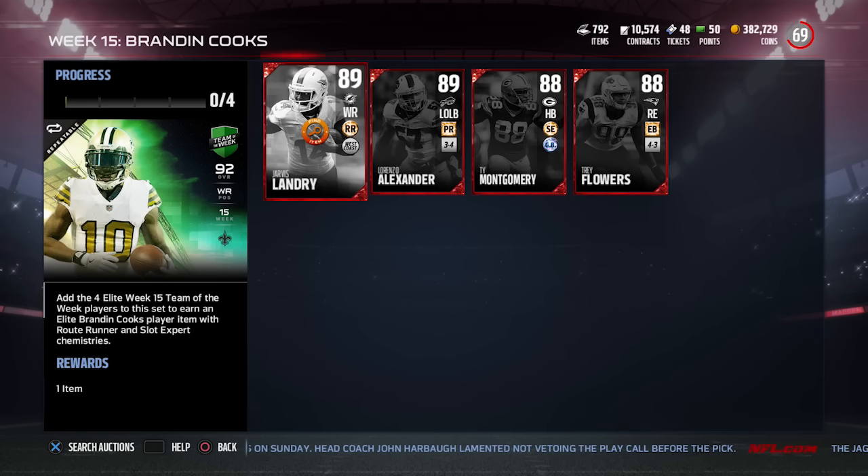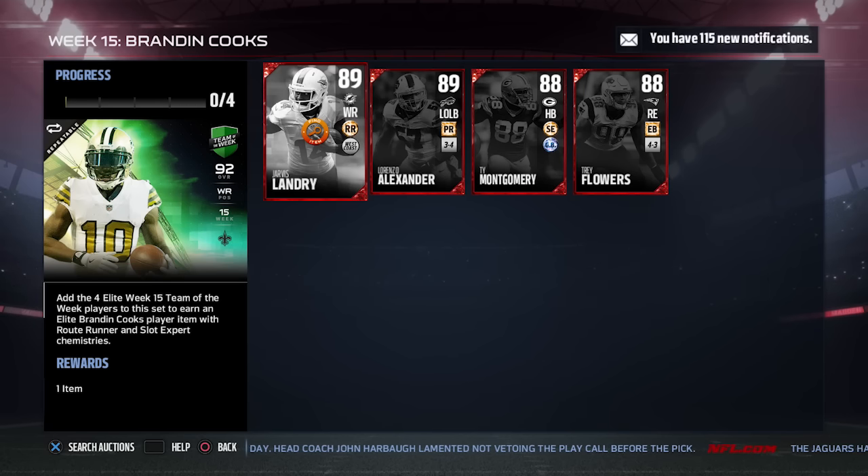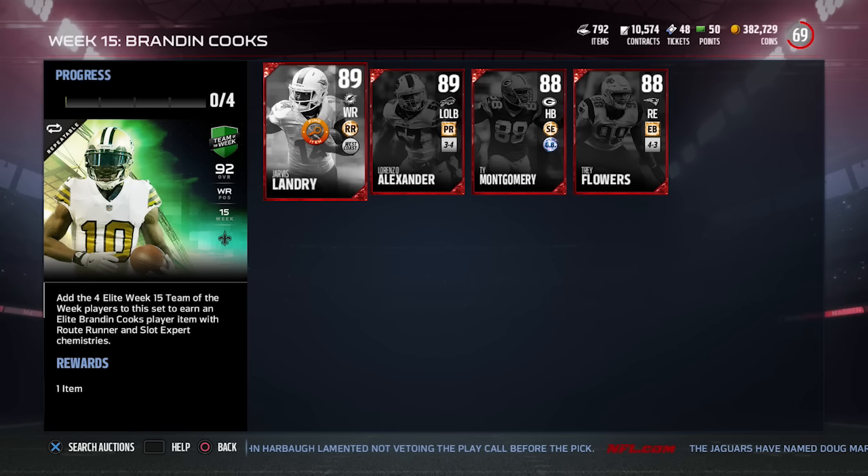This card is absolutely nuts — it has 94 speed and still has really nice route running at 92. It's not the most balanced receiver, but if you're just looking for a jet out of the backfield, Brandon Cooks is your guy.